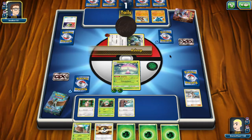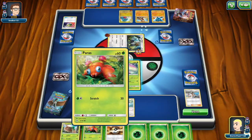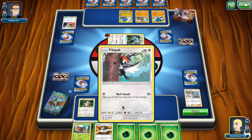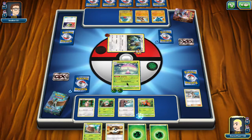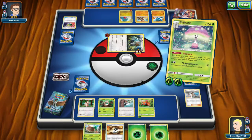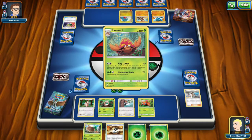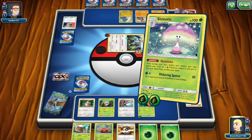This is my first Pokemon video at my apartment. He's ready for anything, so let's add it to him. Let's do some Illuminating, get our Parasect, and then do some more Flickering Spores.